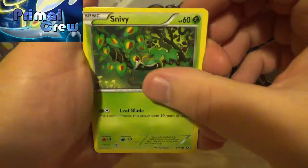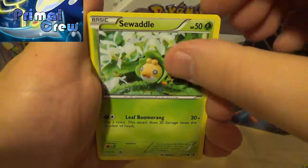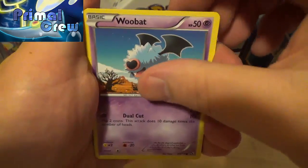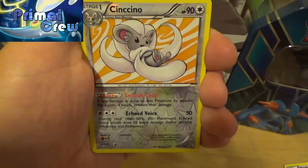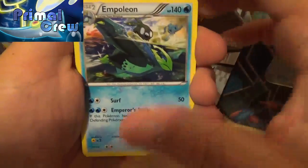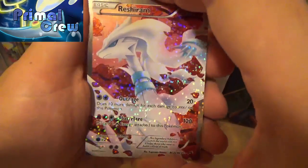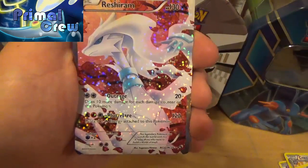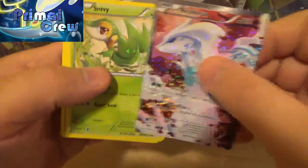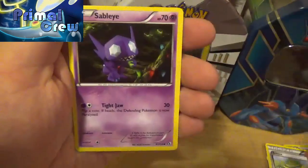So we've got a Snivy, a Mincino, a Seawaddle, a Woo Bat, a Cinccino Reverse which is a rare, yes it is. And our other rare is an Empoleon, non-holo rare. And ooh, we've got a Reshiram Full Art from the Radiant Collection, there we go. And then we finish off with a Snivy, Bianca, and Sableye.